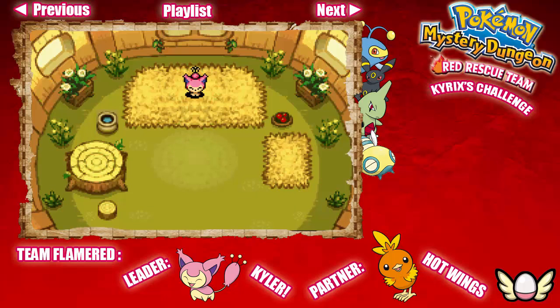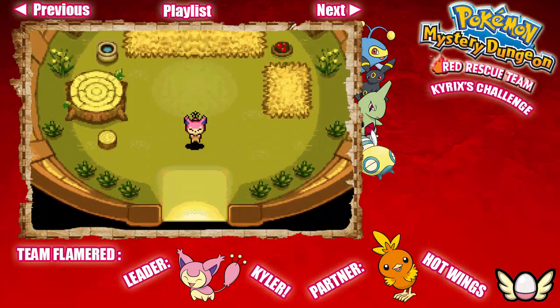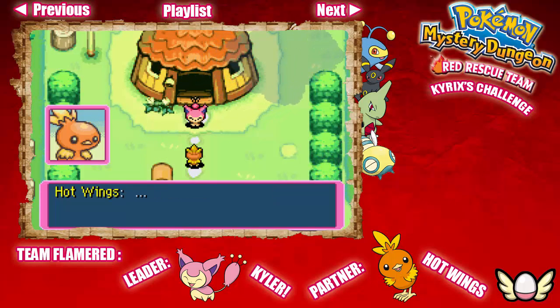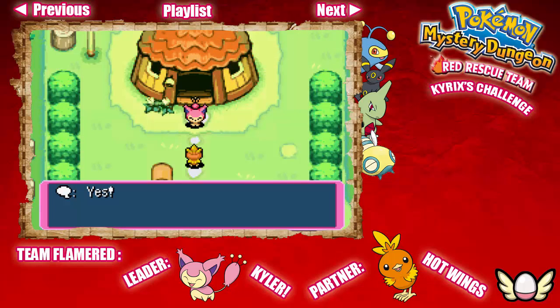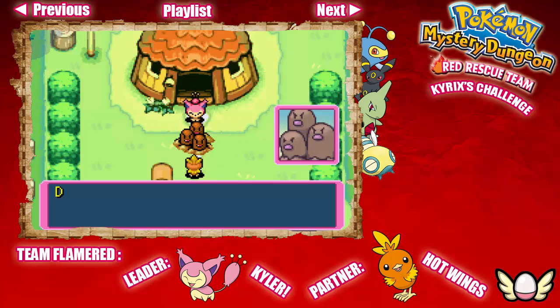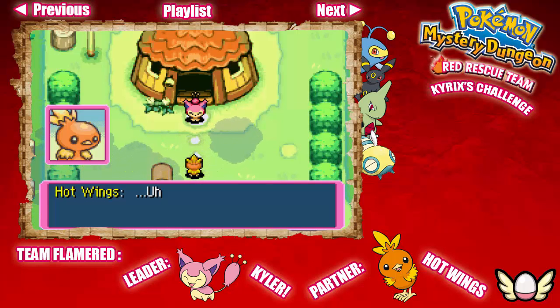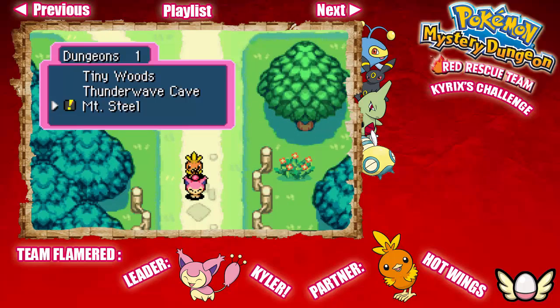Alright, so hey Hotwings — we got a rescue mission to do. You were just asked to go on a rescue mission? Yes. Our child Diglett was kidnapped — he was taken to Mt. Steel. Please, we need your help. Bye-bye. Man, these guys just know how to pop in and pop right out. Jeez, talk about rushing. Well, let's go to Mount Steel.